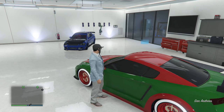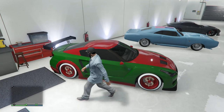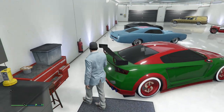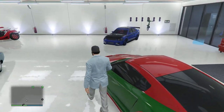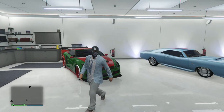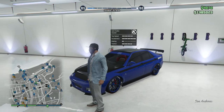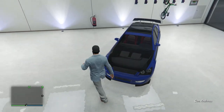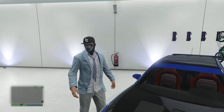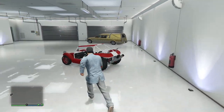We got the Elegy, which is the Annis Elegy RH8. I've had this for a while — I'm actually gonna change up the color after this video. This thing was probably one of the first cars I got in GTA when it came out. It was free in some DLC so I got it. It's pretty sick — I think it's based on the Nissan GT-R in real life. This is my Karin Sultan — it's upgraded to the Sultan RS because I changed the roll cage, the chassis, and added new seats. Pretty sick actually.